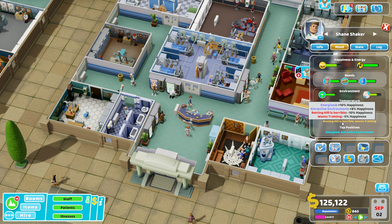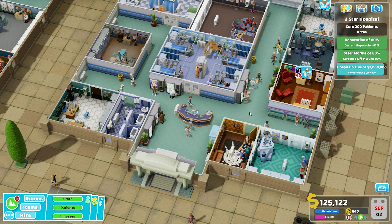We've got a lot of people who don't like Rotting Hill at all and they want training. The training will come eventually. I'm not really going to do much to begin with because we're pretty good on our two-star objectives. We're almost at that hospital value of two million, we have a staff morale of 80% which we just need to maintain, and our current reputation is 82%. On top of that we just need to cure 200 patients.